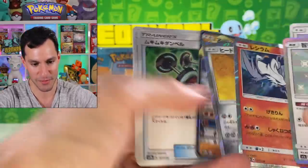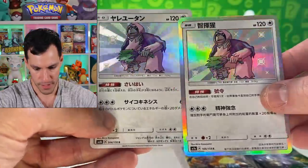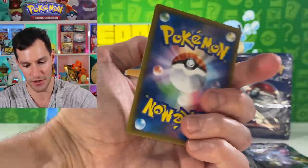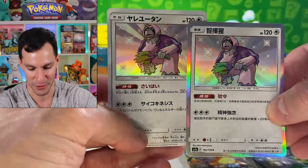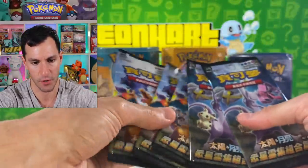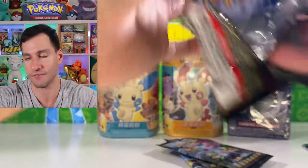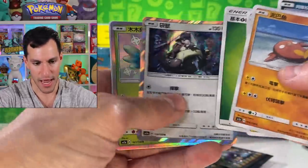We also got a Marshadow! I just want to show this comparison — the Chinese Rockruff has a rainbow shiny border, the Japanese one doesn't. But then the backs are different too — it's so difficult to choose which you like better. Two shinies have been pulled. Five more packs to go and then we get into that base set pack! If you can hit the thumbs up button, I'd appreciate it.